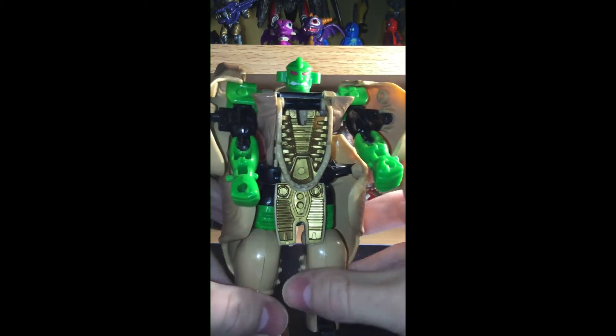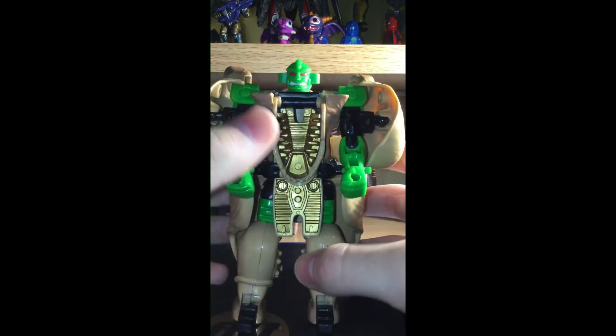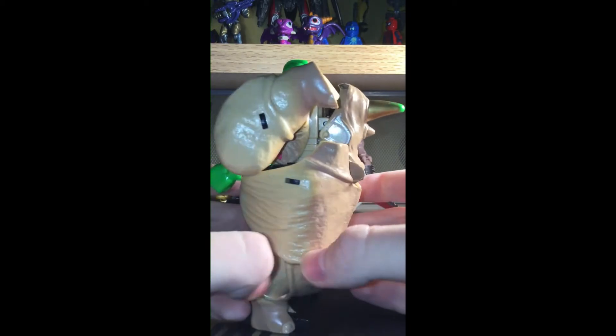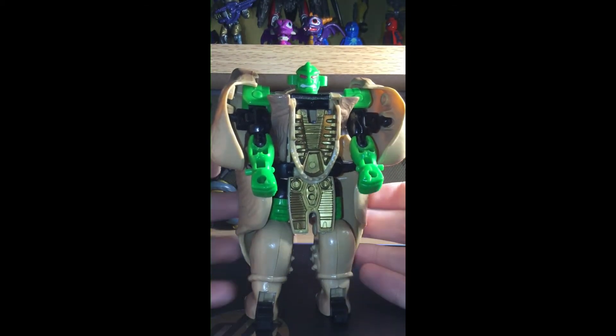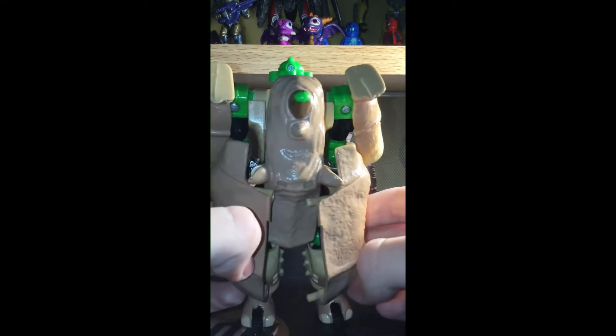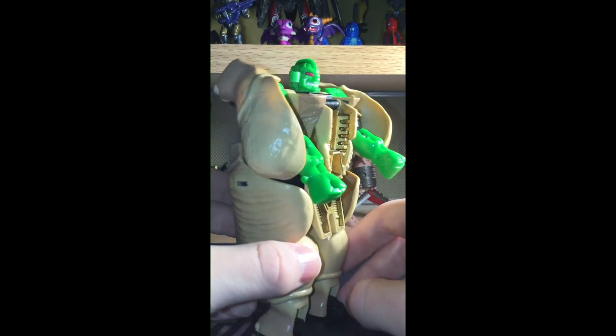I removed the mutant mask because that's not in the show, and it kind of looks like he has crazy ears, but it works. Here we've got the robot mode, which looks good, but he is a kibble mess. I mean, he's not as bad as maybe Armada Sideswipe based on what I've heard, but it seems like they're either going to have a backpack or they're just covered in their alt mode parts.